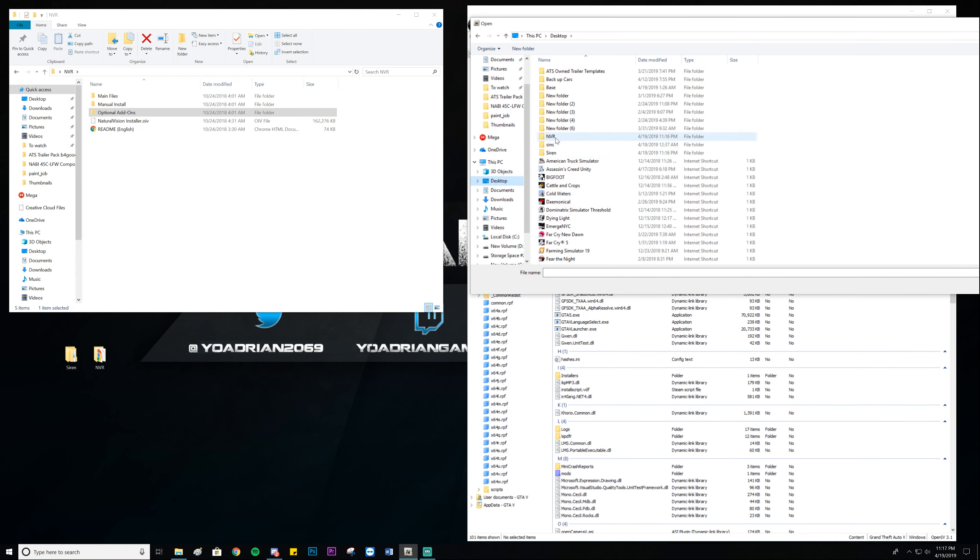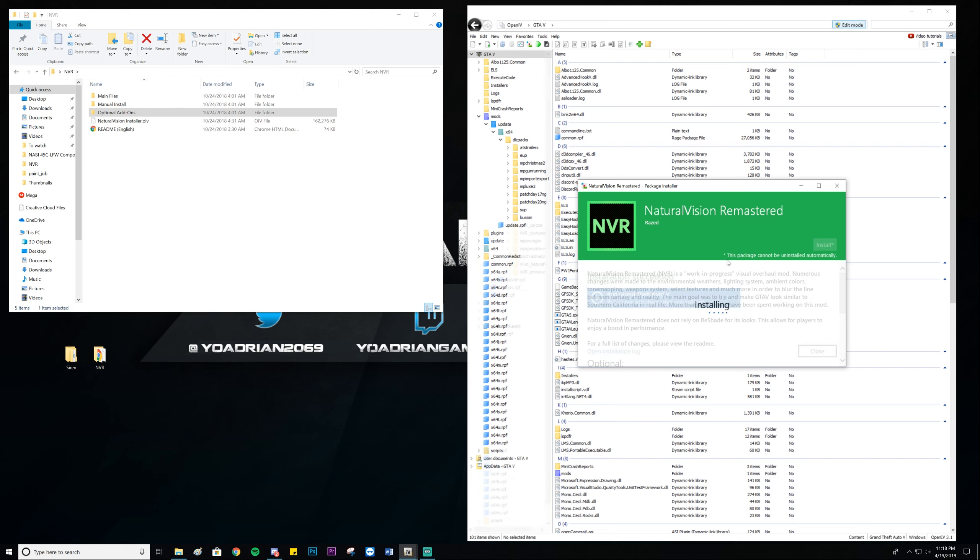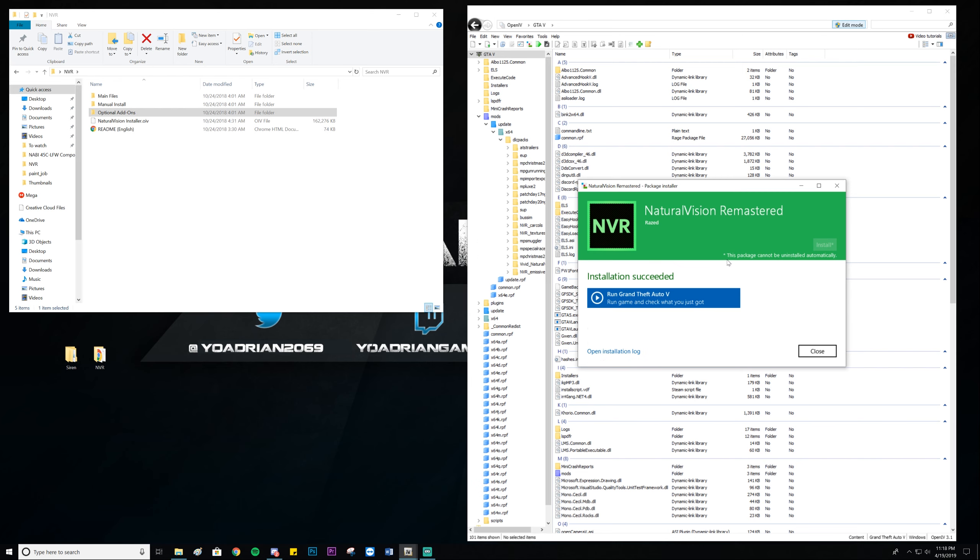Go to Edit Mode, then Tools. With NVR you have your main files, a manual install option, and a whole bunch of optional add-ons you can throw into the game. I'm not going to cover those, but if you do install any add-ons, make sure you install NVR's main mod first. Then install the add-ons in order — for example, if you want brighter vehicle taillights and you skip ahead to number 10 without installing 8, number 10 won't work because it'll be overridden.